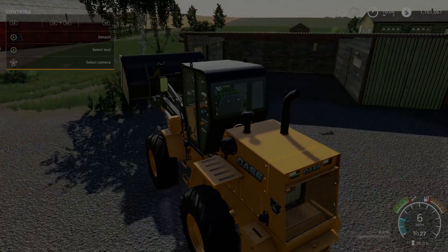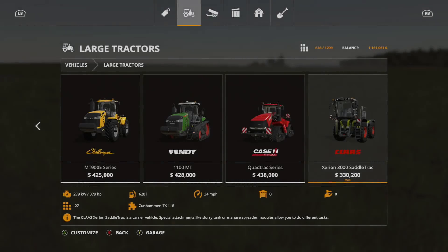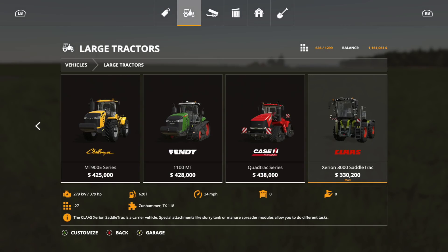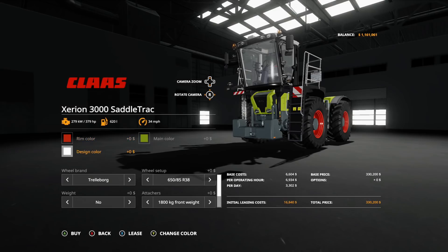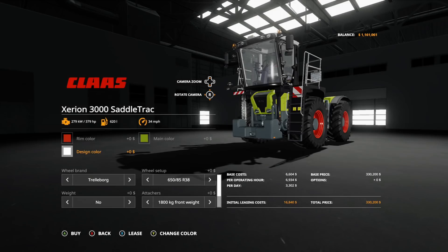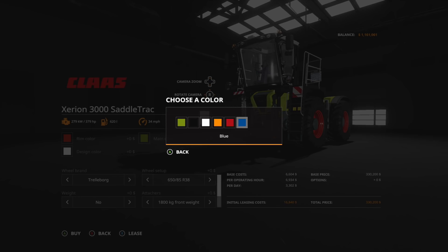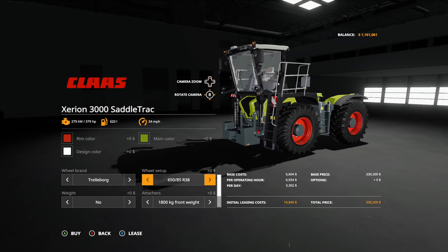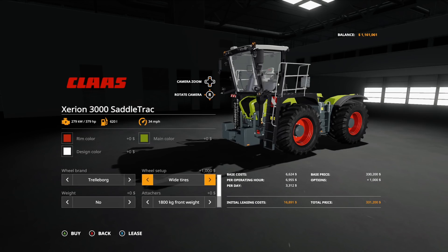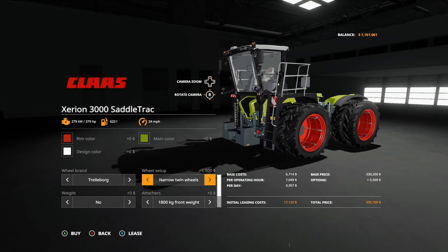Now for the big pack — the Claas Xerion 3000 Saddle Trac, found under large tractors at $330,200 with 27 slots. It can hook up to the Zunhammer and the TX-118. It's a carrier vehicle — special attachments like slurry tank or manure spreader modules let you do different tasks. Rim color options: red, white, gray, black, or chrome. Design: chrome grid, black grid, or green. Main colors: green, black, white, orange, red, and blue. Wheel brand options include Trelleborg, Michelin, Mitas, and Nokian, with tire sizes from 650/885 R38s up to 710 R42s, plus wide, twin, narrow, and narrow twin configurations.